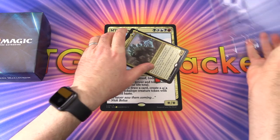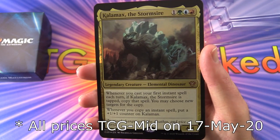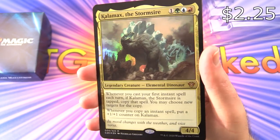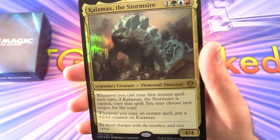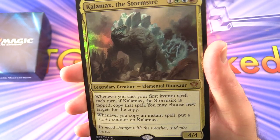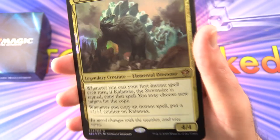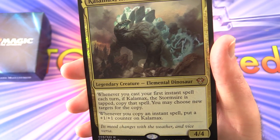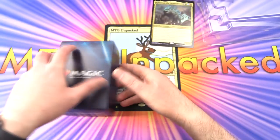Let's take a look at the oversized card first. These pre-constructed decks come with a huge oversized foil. We have Kalamax the Stormsire — legendary creature, elemental dinosaur, mythic. It's a 4/4 for 4 mana. Whenever you cast your first instant spell each turn, if Kalamax is tapped, copy that spell. You may choose new targets for the copy. Whenever you copy an instant spell, put a +1/+1 counter on Kalamax. Some nice foiling on that one.